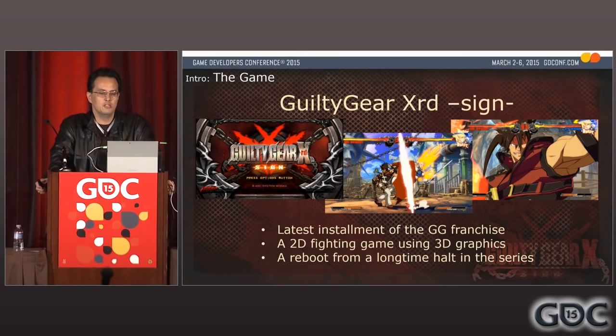Guilty Gear Xrd is the latest installment of the Guilty Gear franchise, a long-running series of 2D fighting games. Previously, most games in the series used 2D sprites. This title is a reboot from a long-time halt on the series and has some drastic change in art style — we chose to do it in 3D instead of 2D sprites while maintaining the charm of the sprites it had. This was a great leap of faith, and we're thankful it paid out.